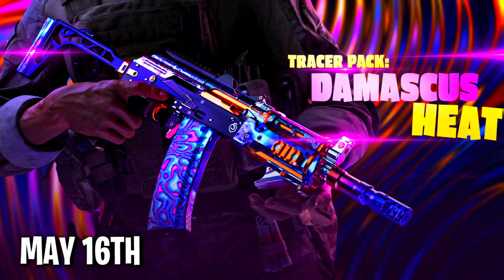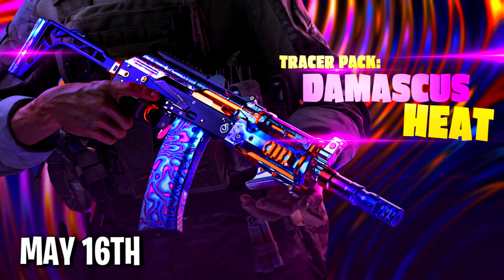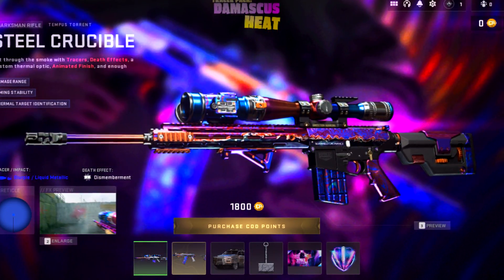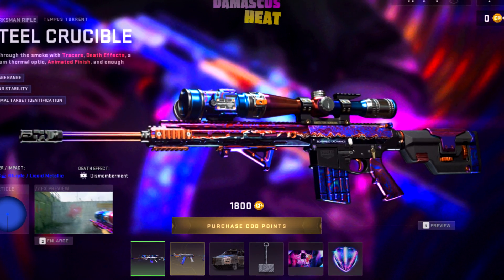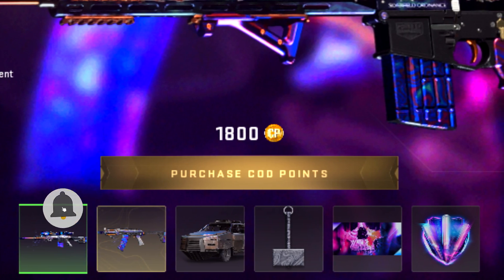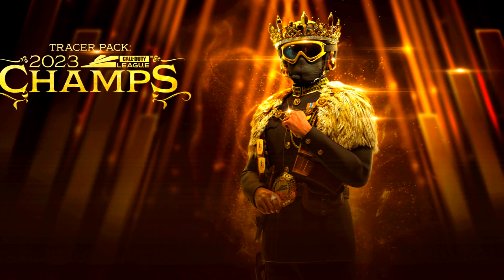On the 16th we have the Damascus Pack. It's not going to have an operator skin — it's just weapon blueprints, containing two of them, along with a vehicle skin, a charm, and the rest. It's going to cost you 1,800 COD Points. This is a tracer pack called the Damascus Heat.